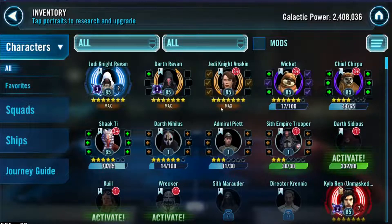We've got a few characters in our favorites that we're working towards. We're getting Jedi Knight Revan up to Relic 5, Darth Revan up to Relic 5, and Jedi Knight Anakin to Relic 5 initially — he'll eventually need Relic 7, and he's also good for fleet since he has his own ship. We're also working towards Wicket and Chief Chirpa to get them 7-starred so we can unlock C3PO for our CLS team.